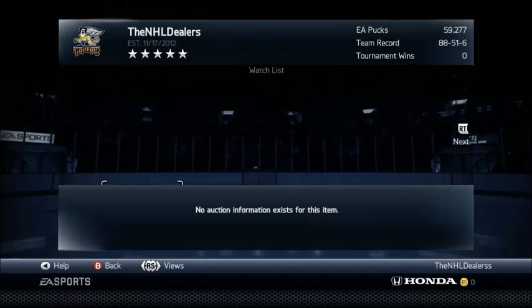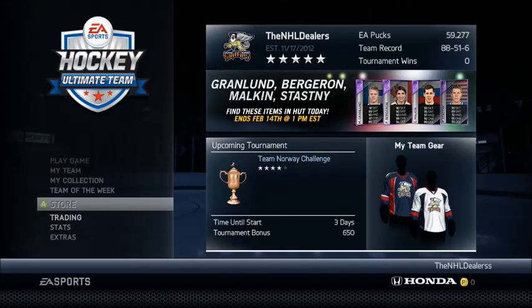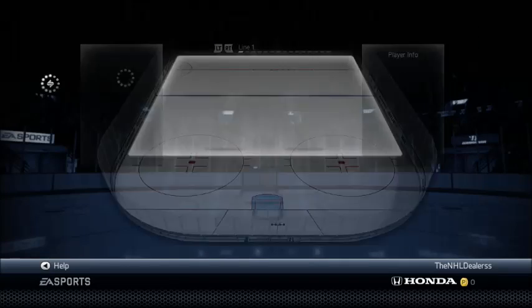All you have to do is buy guys like this low. The best you can do is get like an 80 overall, because then you can quick sell him for more — I'll explain in a second.